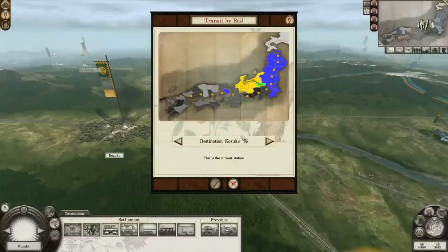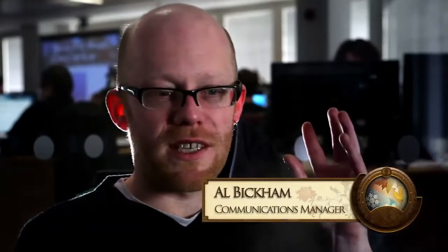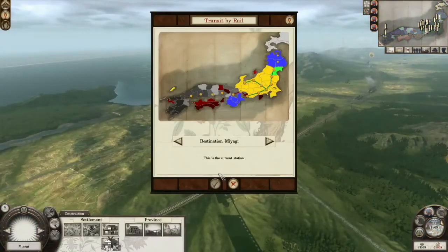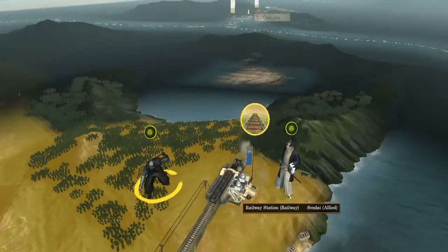Developing a rail network allows swift movement of troops and agents. If you've got a gatling gun factory in one province at the end of the railway line, within a turn you can get them right where they're needed at the front line. But be wary of enemies sabotaging or blockading your stations.